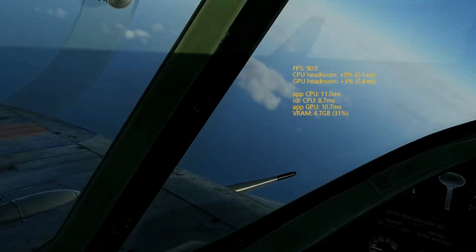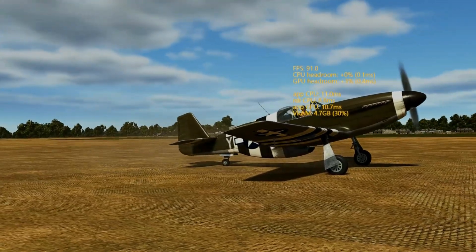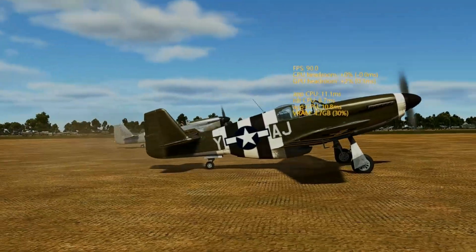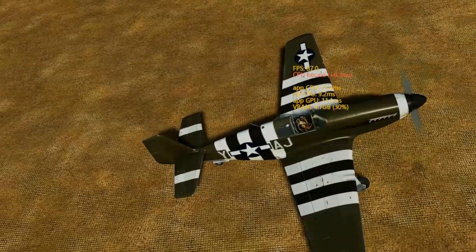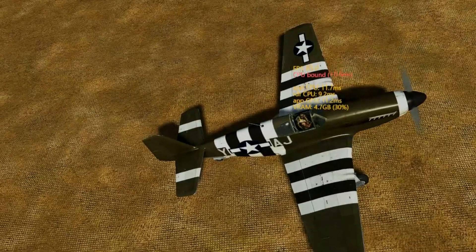As soon as the CPU is done with its calculations, the frame rate shoots back up to max refresh rate. Here we can see that on the ground in the scripted campaign Overlord, the frame rate is heavily held back by the CPU. Yet bizarrely, from certain angles of the camera and certain views, the bottleneck is lifted.